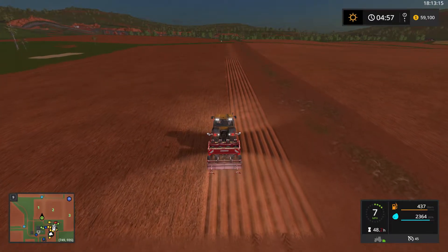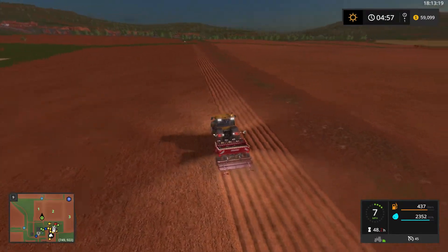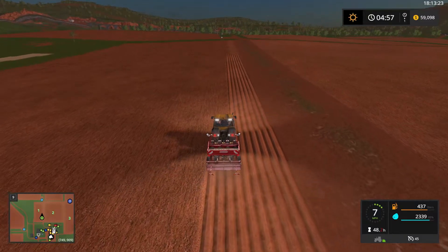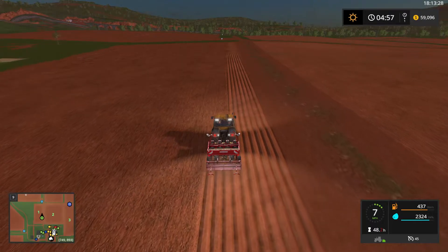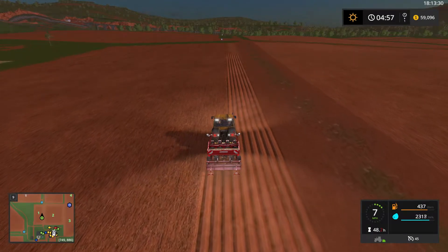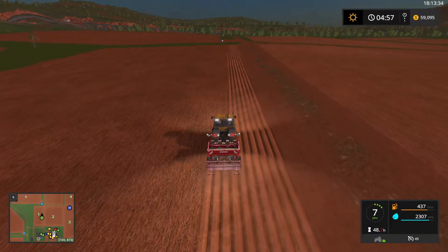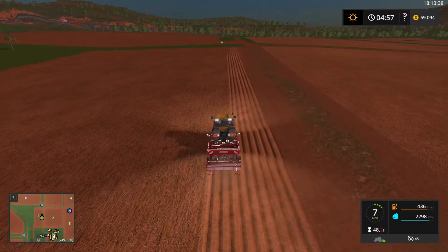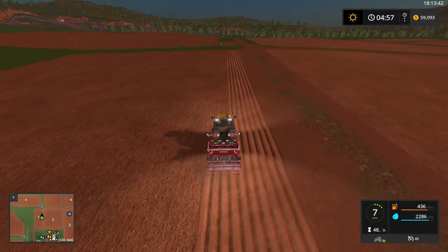All the way over on the right-hand side you can see there's a worker working over there — he is tilling that field. This field's already been tilled, but he's tilling that field in preparation for corn. That is going to be my dedicated corn field, and this is going to be my dedicated potato field. We'll see how that works out.